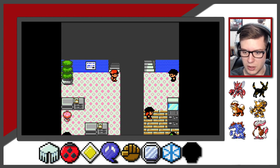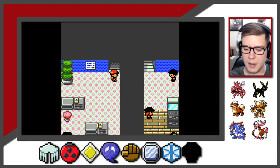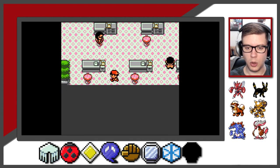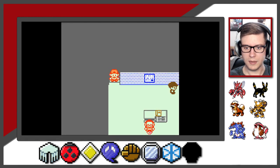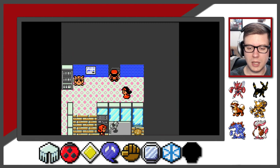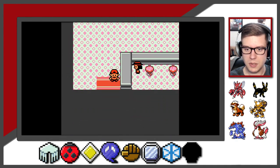Let me look online because I don't actually remember. Oh - it's the underground tunnel outside! Dumb, dumb, dumb. I have to go all the way outside the building? I don't remember that being the case. Well, we'll figure this out together. We'll just go outside and go to the underground. One side of the underground is blocked, so we have to go to the far end of Goldenrod to get there.